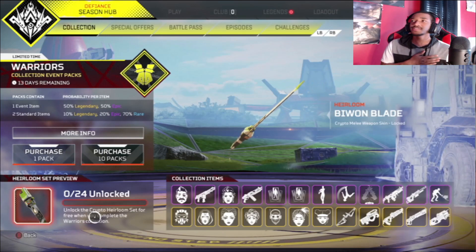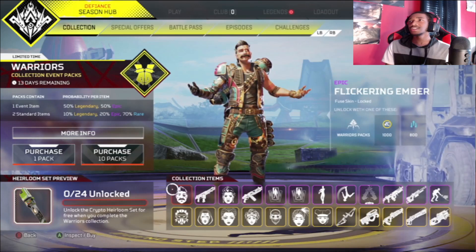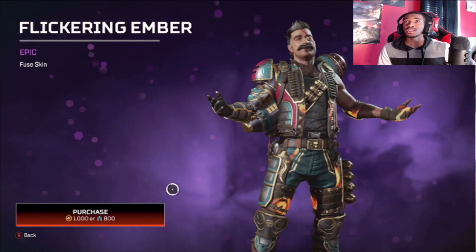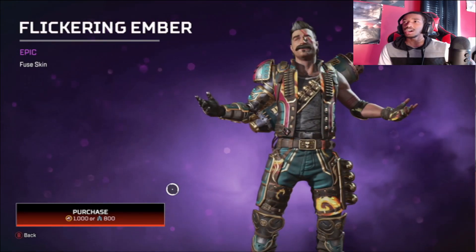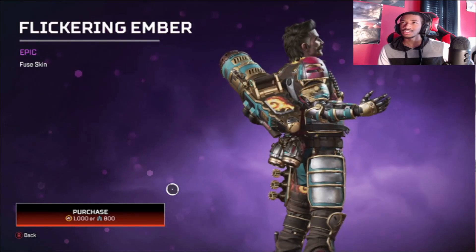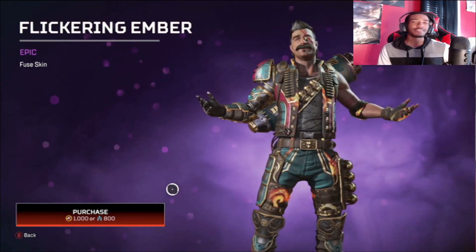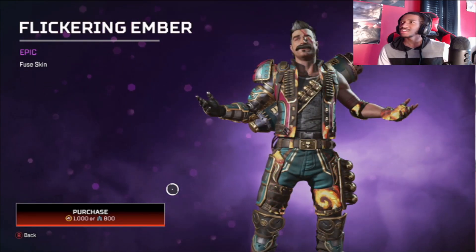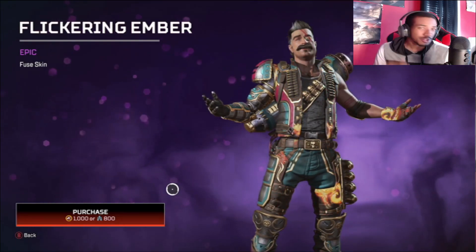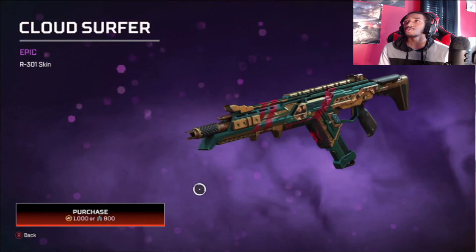We're gonna start at the top and work our way through. Starting with our first epic item, we have Flickering Ember, the Fuse skin. Not bad, pretty solid epic skin, nothing too crazy. I'm not a big fan — I don't really care for a lot of his skins to be honest — but it's not bad if you like Fuse. Moving on to the Cloud Surfer R301 skin, comboing with the Fuse skin.